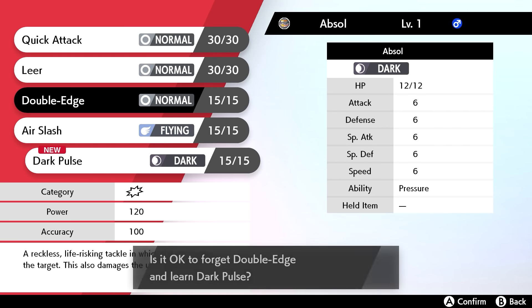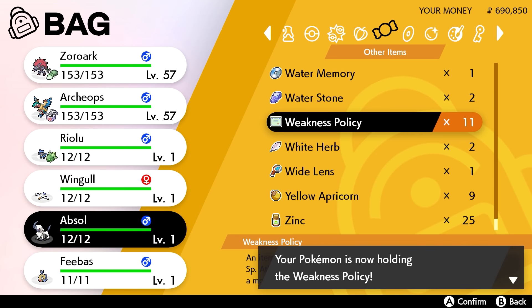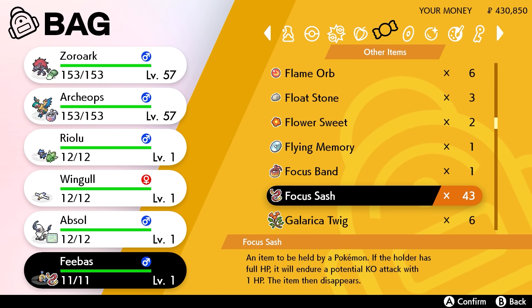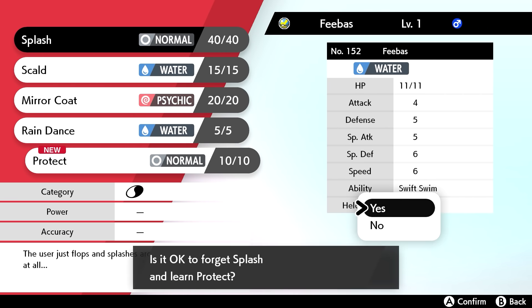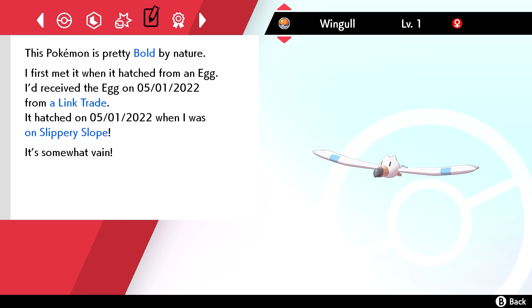For Absol I decided to make it a Weakness Policy set. I gave it a Speed-boosting Mint since I wanted max Speed. Absol was pretty straightforward — I gave it Dark Pulse and a Psychic-type move.